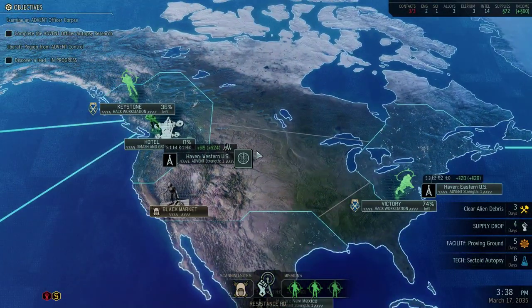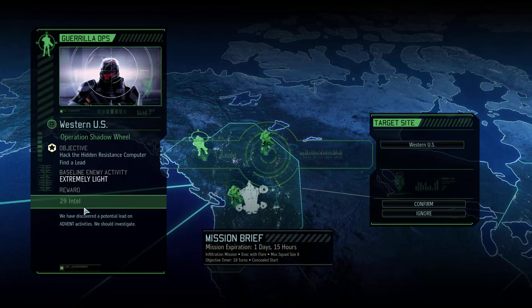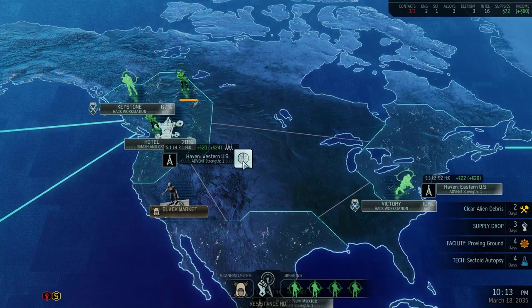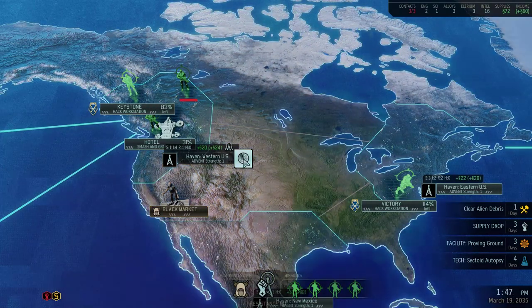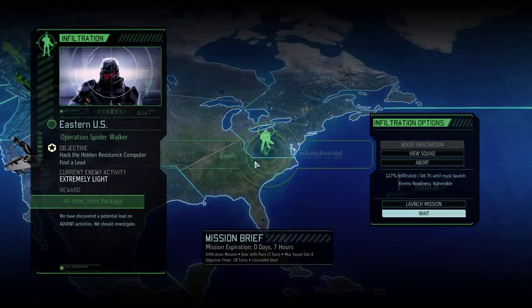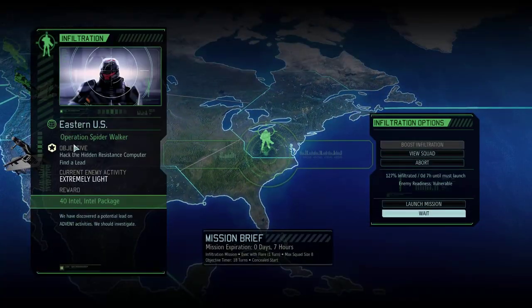How's our infiltration going? Still not done. Got a new guerrilla operation — this one's 29 intel. It looks like we're not going to be able to do this efficiently because we've got one day to do it. I don't think we could even send that few soldiers, so we're going to ignore that for now. That is our infiltration finishing. The enemies are still normal readiness, so I'm going to wait until we're at the end of the infiltration time. Now the enemies are vulnerable. For this other one the enemies are normal, so let's go for the half workstation thing — Operation Spider Walker. This is going to be evacuate with a flare, so I need to remember we're evacuating. There's no fixed mission endpoint.